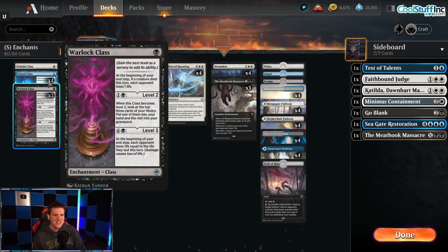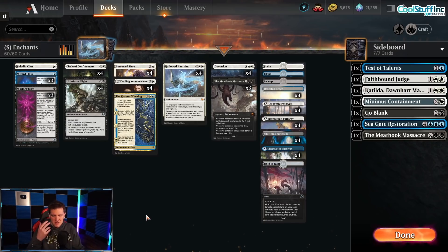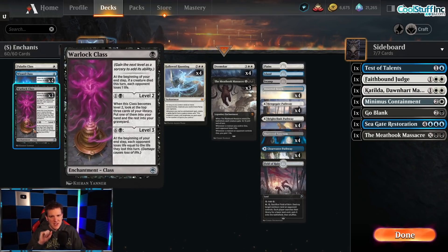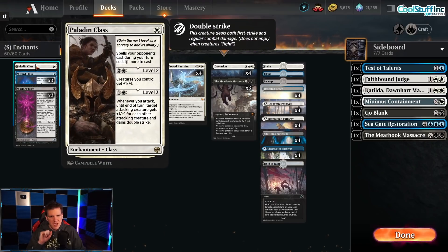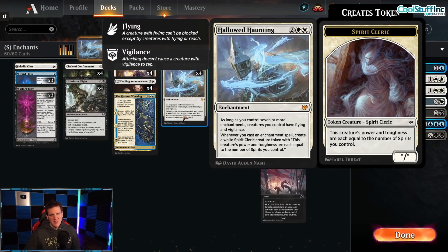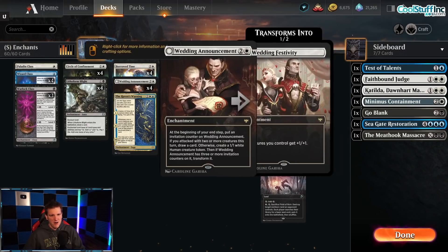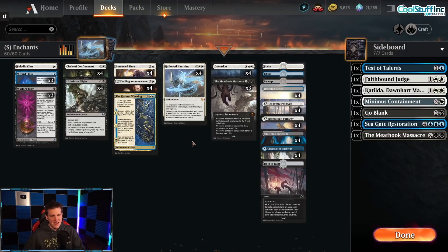In the class section: one Paladin class, four Wizard class, and three Warlock class, because we need cheap enchantments to fill out the curve. These get a little card advantage and have interesting effects. We really need some one-mana plays because there are lots of times where you drop Hallowed Haunting, and then next turn you need to drop an enchantment like Borrowed Time or Wedding Announcement plus another class, so that you make at least two creatures for blocking. Play Hallowed Haunting, play a bunch of enchantments, and the rest of the time play it like a control deck.